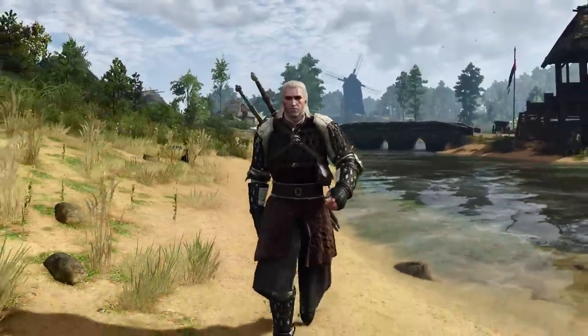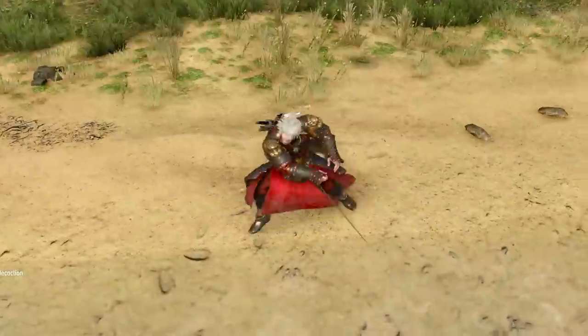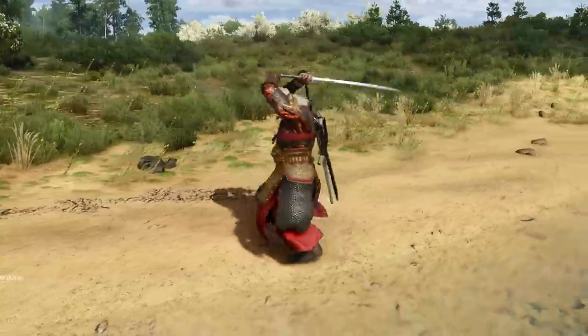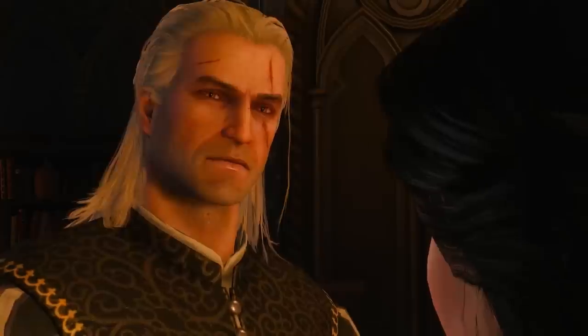First off you have your elven-inspired Dol Blathana armor and your samurai-inspired White Tiger armor. They're both in a chest next to the wall of the room where you talk to Yennefer in Vizima.